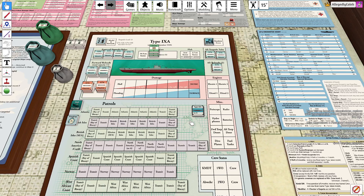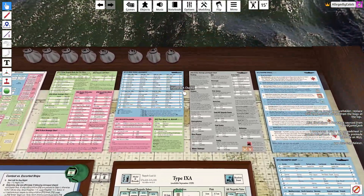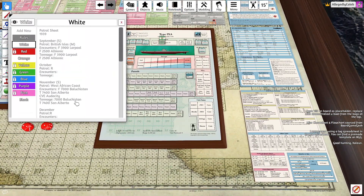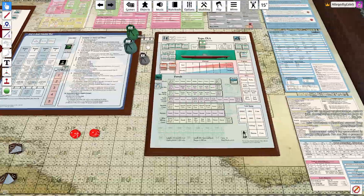Hello everyone, and welcome back to another episode of The Hunters, where we simulate the life of a German U-boat Commandant and his missions throughout the ocean to sink Allied ships. In the last episodes, we sank a good couple of mostly British ships. We were up in the British Isles in the first patrol, and over on the West African coast in the second patrol. Both went pretty well - we sunk two ships in both of them. The second one had larger ships, so hopefully we can get lucky like that this time. Let's get started.